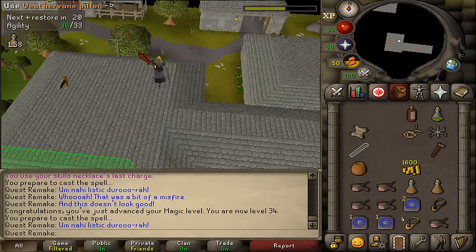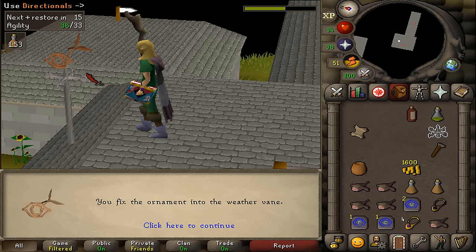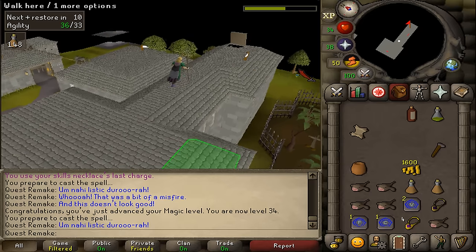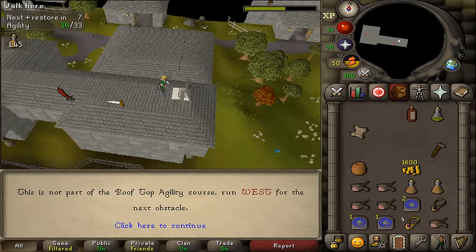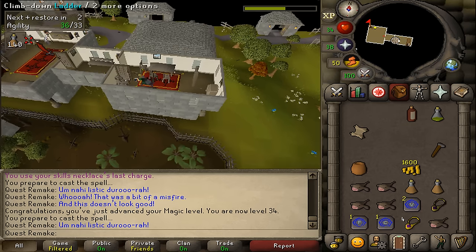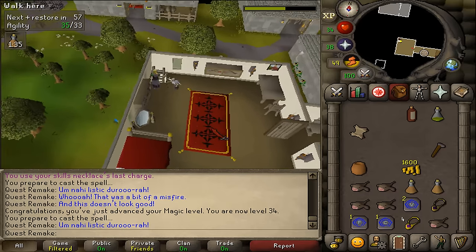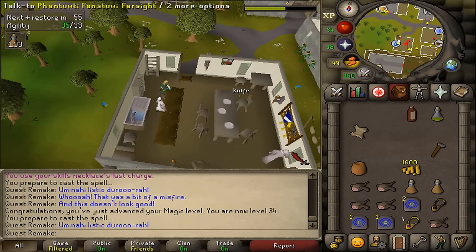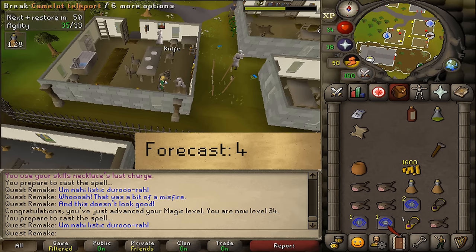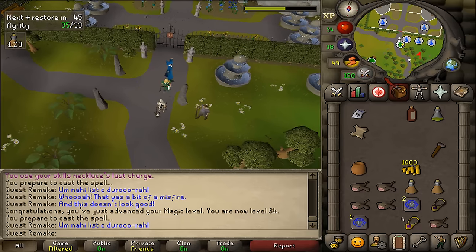Once you've returned to the weathervane, use all three parts on the thing. Let's now report this to Farsight to finally get the weather forecast. Let's talk to Farsight and select option 4.